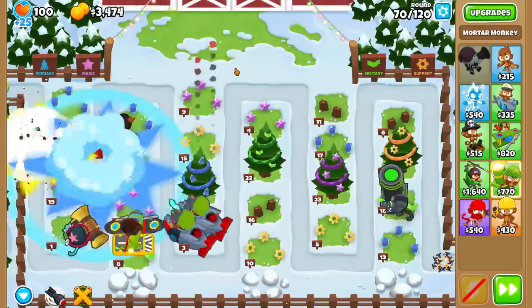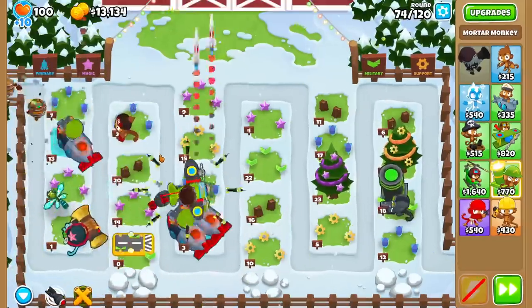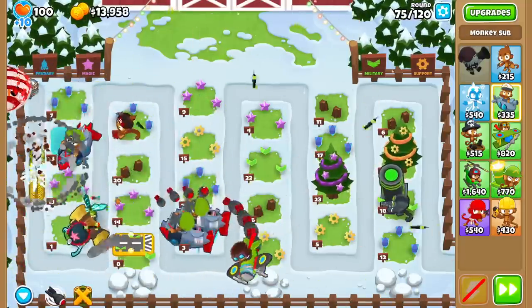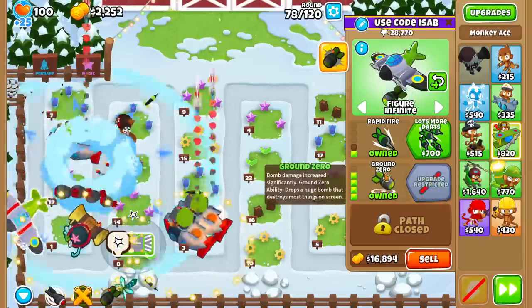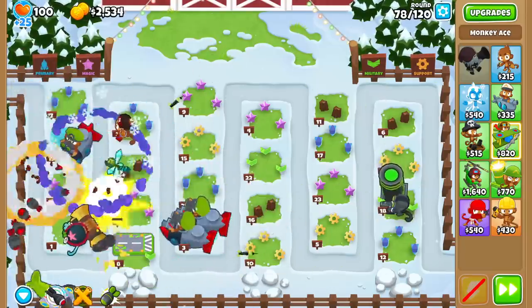If I can save money by not buying Counter-Espionage, I might as well. I can afford the Biggest One no problem, so let's get it. That was easy, as expected, since we're on an easy map. I did do that other run on Four Circles so I have an idea of how this goes — while it's easy right now, the late game gets a little tense. Let me go over the grounds for round 78 — talk about the money being perfectly there. We have the Ground Zero run at 78.